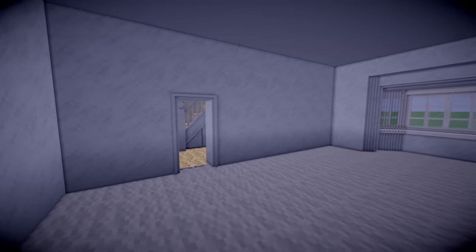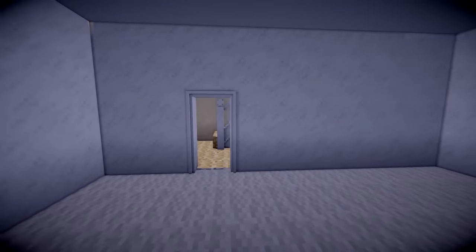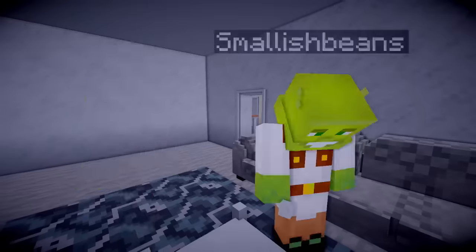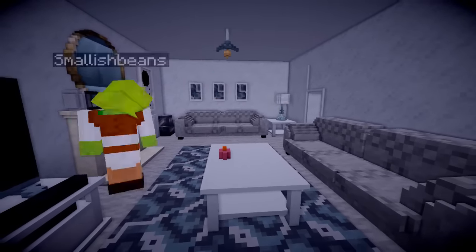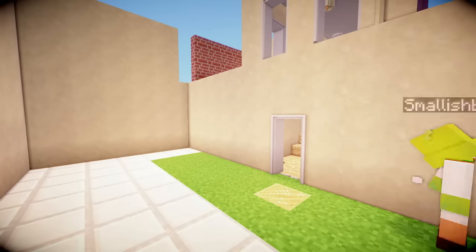Here we have the lounge, which is very grey looking and I don't know why. I guess it's kind of grey in real life, but not as grey as this. We have two big sofas as you can see here - one is going to go on the other wall - and we've got a little rug, which is actually really useful to have the terracotta glazed ones, because I could use those for rug patterns and I wouldn't have to do a pattern by myself, which was quite nice.